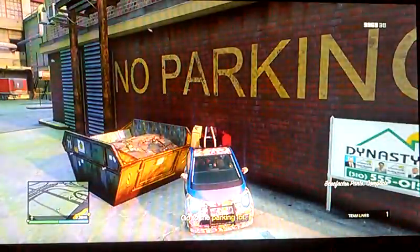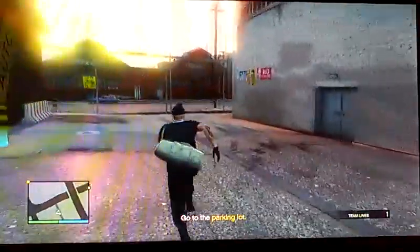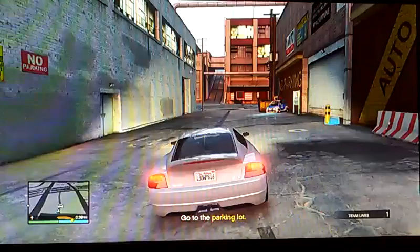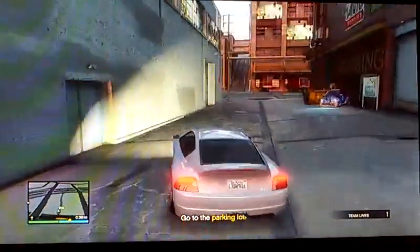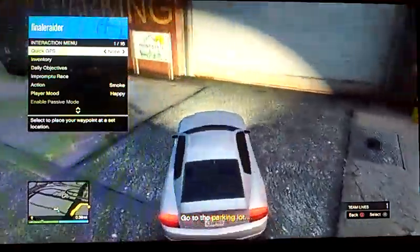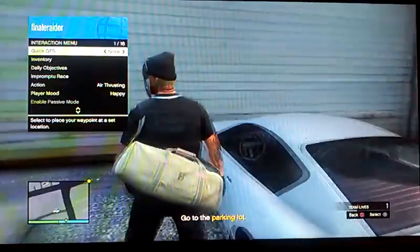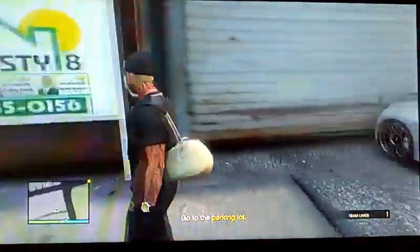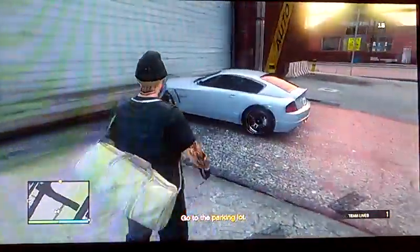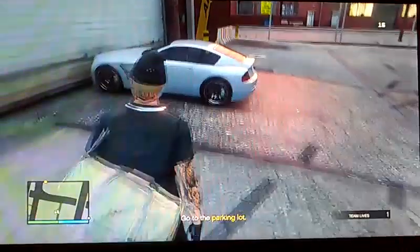You park it up like this and it'll teleport you into your garage. Once you park it up like that, go ahead and grab a pedestrian vehicle off the street. Once you get the pedestrian vehicle, park it up against the garage as shown in the video. Now, what you want to do is pull out a flare gun and shoot one at the back tire until you see it fully engulfed in flames.